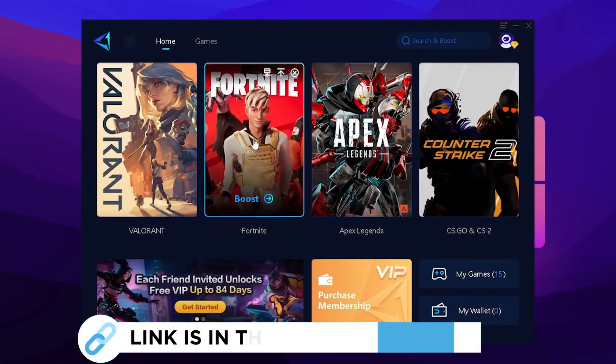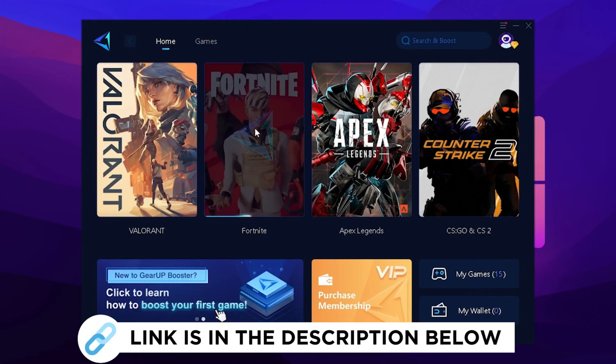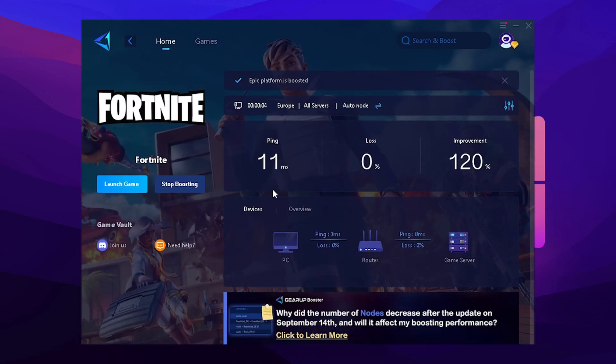As the next step I'm going to recommend the GR Boost, which you can get for free with the link in the description. Just make sure you launch the tool and select Fortnite, and it's going to automatically find the best DNS server near you for the least amount of latency.